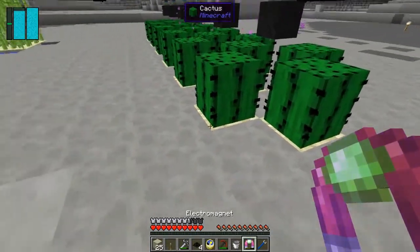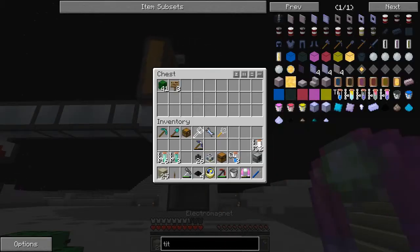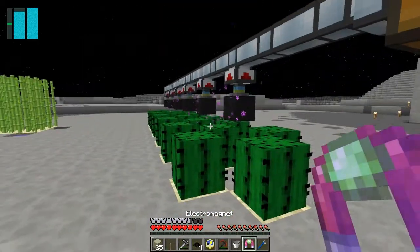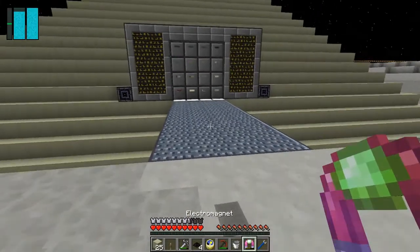Outside I've tidied up this bit here and this is growing - it should get caught into here. I've got 41 cactus coming in here which should be fine. What I want to do is replace it with an ender chest.